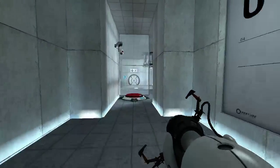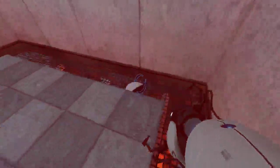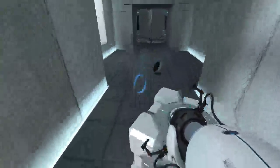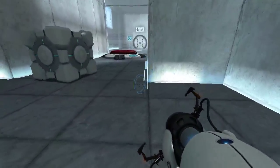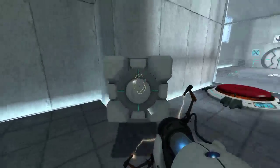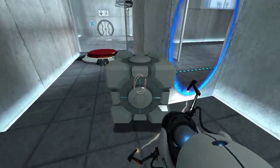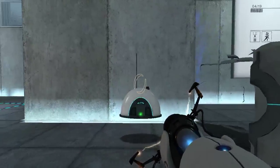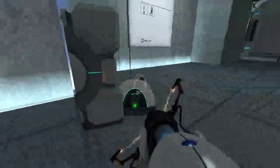First, you need a cube and a radio. Now you want to place the portal as if you're trying to edge glitch, and place half of the cube behind the portal. You want to push the radio through the invisible section of the cube. Like this.